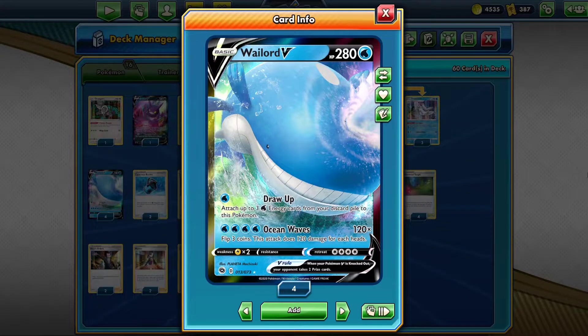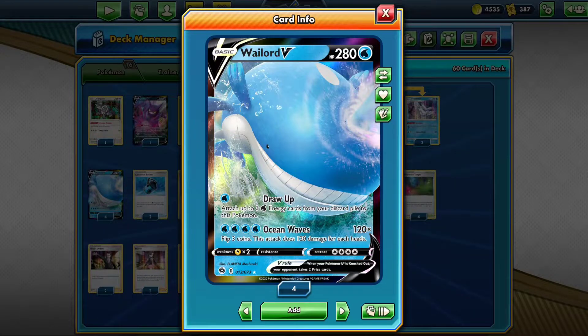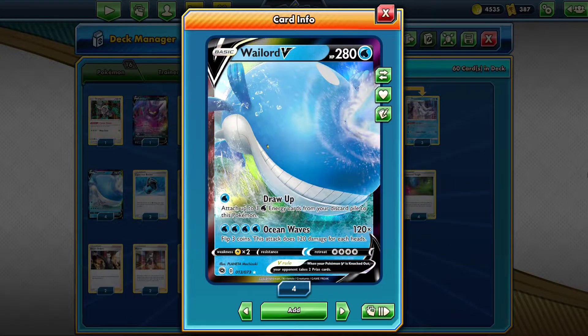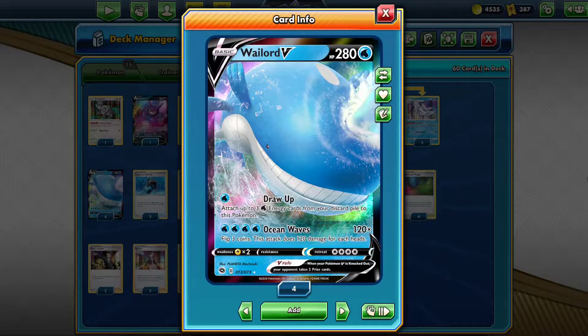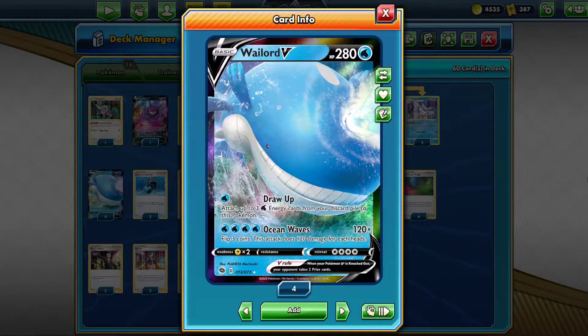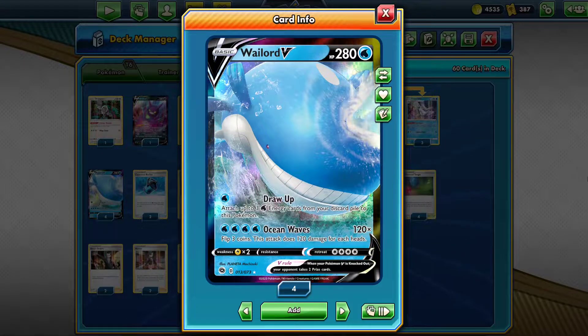Probably the best card from Champion's Path. Wailord V is a 2-prize Pokémon with 280 hit points, which can be pushed to 330 hit points with the Cape of Toughness. To put Wailord V's HP in perspective, Phalanx V has 160 — that's 120 less — but they give up the same amount of prizes, and that is crazy.